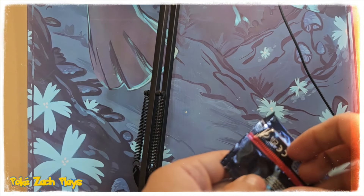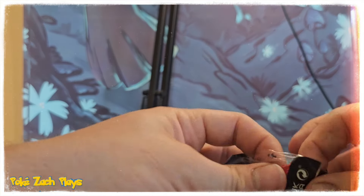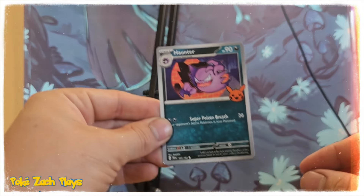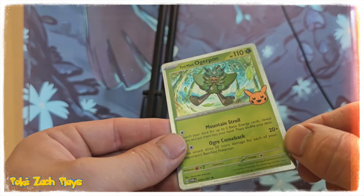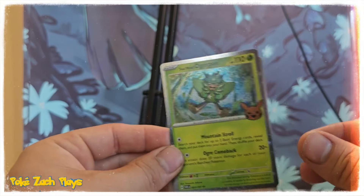There's no Pikachu in there — I hope there's one. Nope, we gotta hunt for the Pikachu. Sometimes Pikachu is hard to find. Oh, we got a really cool Haunter and a Teal Mask Ogerpon and a Scream Tail — wow, those are cool!